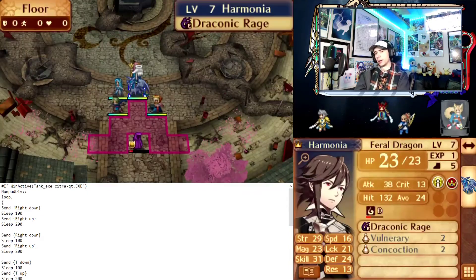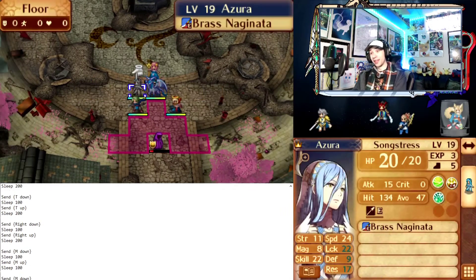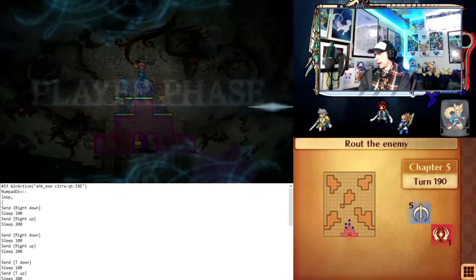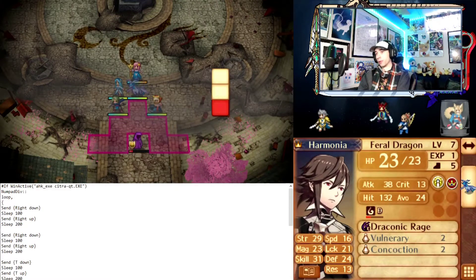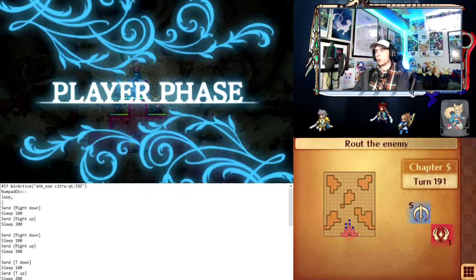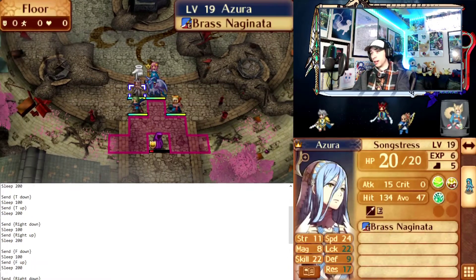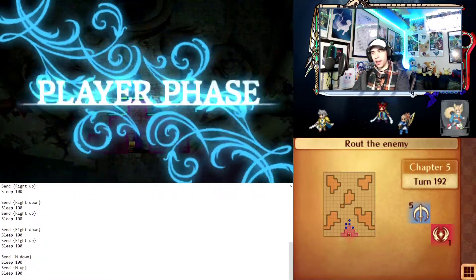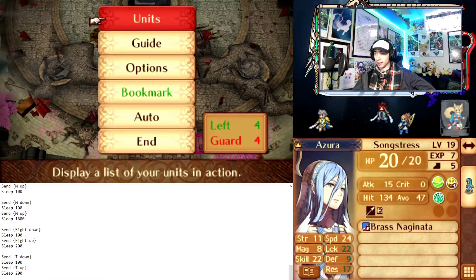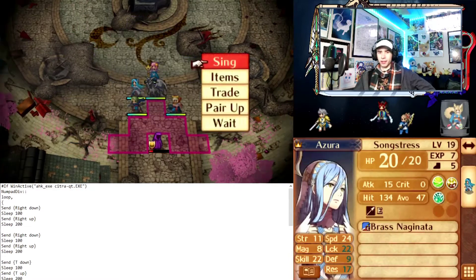My script is definitely far from perfect, but it's so much better than doing this manually if you want a level 40 Azura before the route split. The two big downsides are: one, you have to be clicked on Citra so you can't really do anything else on that computer while it's running; and two, you need to manually be there to fix things when an actual level up happens. But apart from those two key issues, it works, which is great.